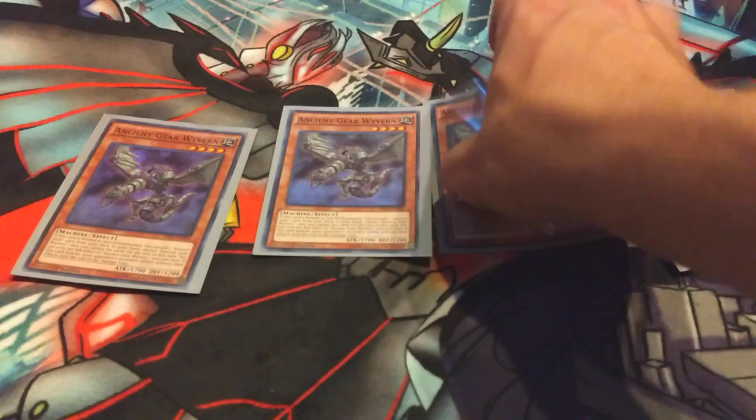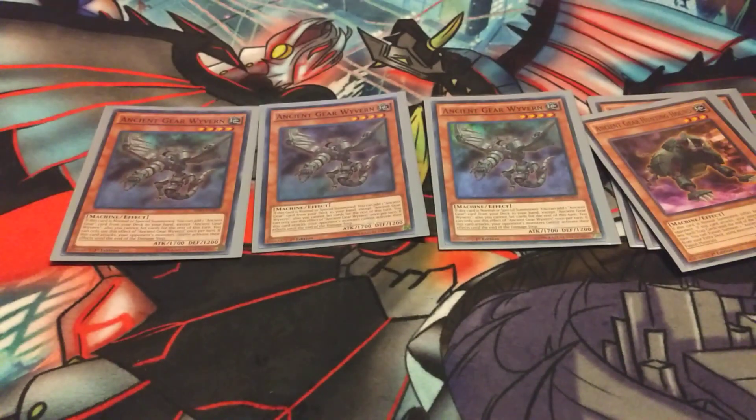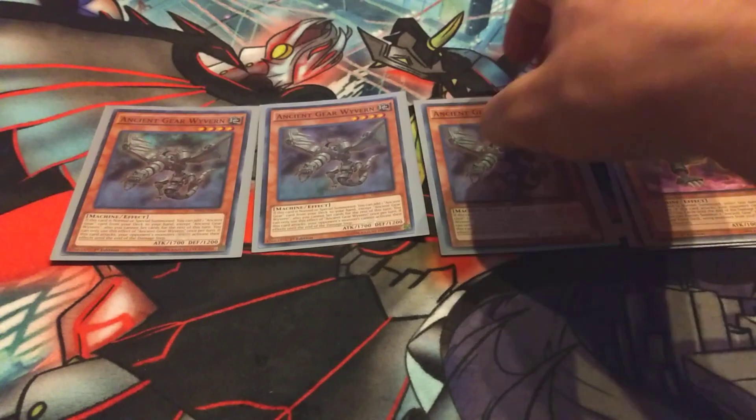Next we have your Stratos for the deck: 3 Ancient Gear Wyvern. You just can't set cards when you use the effect of Wyvern, so keep that in mind.